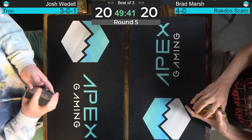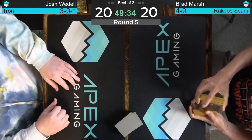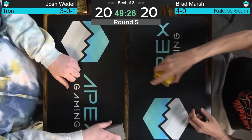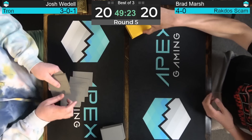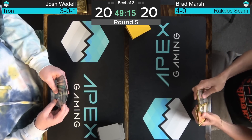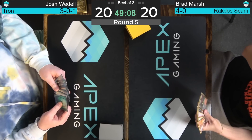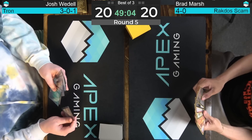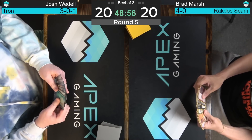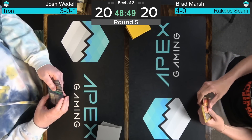Both players are taking mulligans. We did watch Brad Marsh playing last round with that Scam deck against Living End — able to take it down thanks in no small part to both Unlicensed Hearse and Blood Moon. Blood Moon is a very powerful card against Mono-Green Tron, but with Basagi who endures and the ability to tutor for lands at will, perhaps the Tron deck is insulated from Blood Moon these days. All three of Brad's Blood Moons are in the sideboard, so he's going to have to go without it in game one.